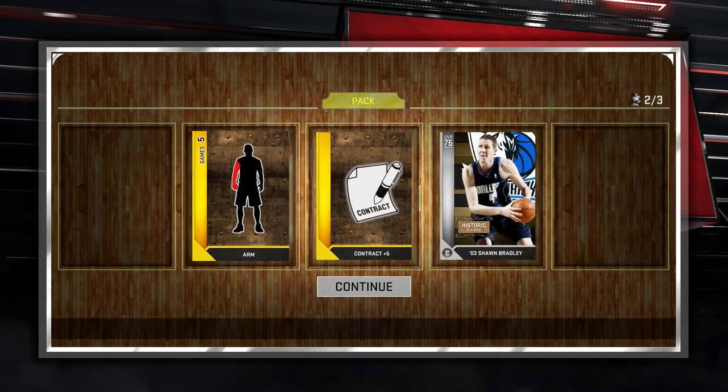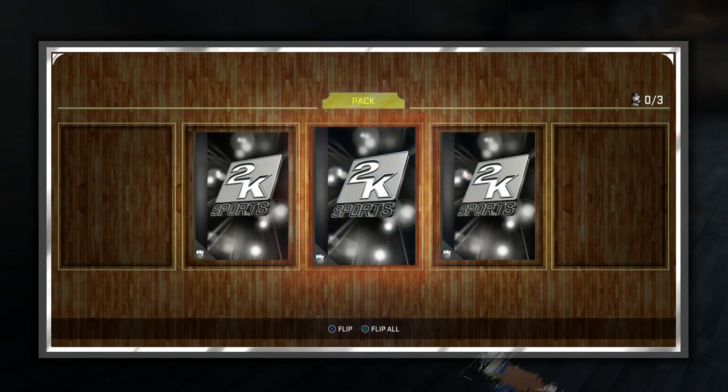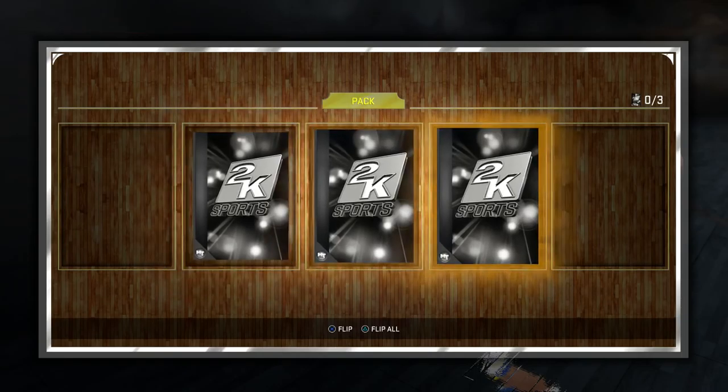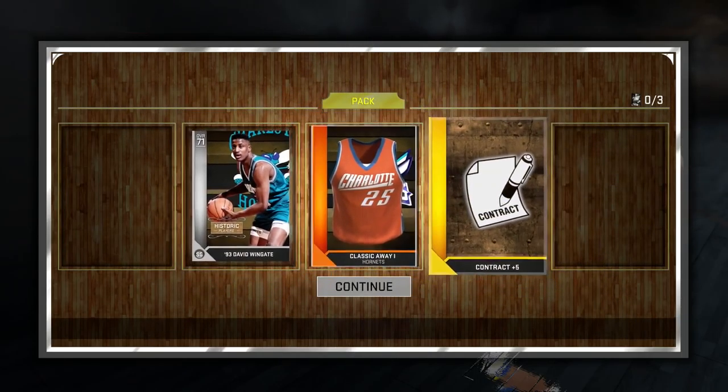We started off with Sean Bradley. I sold this man for 8K MT. I was pretty happy. I picked up Sean Bradley, started off in Historic Domination, and he sold for 8K MT. That was a great start to this Historic Domination, and it gets a bit better as well.